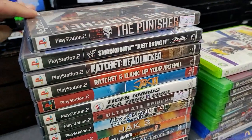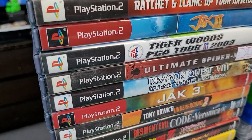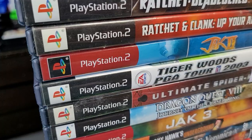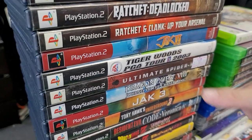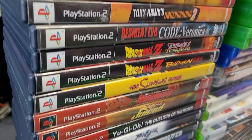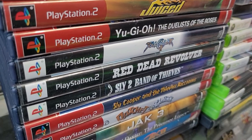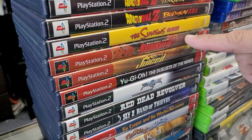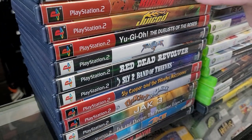That game is violent. Watch Dogs, clean up your arsenal. Jak 2 — looks like a 4, but it's a 2. Ultimate Spider-Man — Spider-Man's still hot. Dragon Quest VIII, Jak 3. We got a lot of the Jaks in here. Dragon Ball Z Budokan Tenkaichi, Budokan right there. Simpsons game, Burnout: The Revenge — that game is fun, guys. If you haven't played that, play it. It's hilarious.